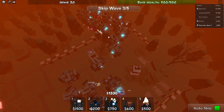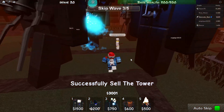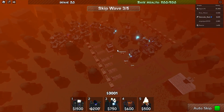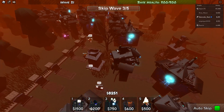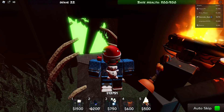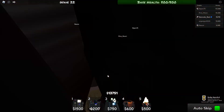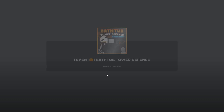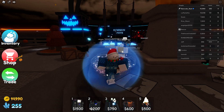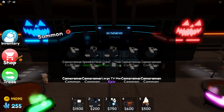Someone said to upgrade units but I can't — they're all in the back. We have to sell these first. But we defeated it! I think that is the final wave — it took forever. After clearing the Camera Lab, we defeated the map and gained around 6,000 coins.